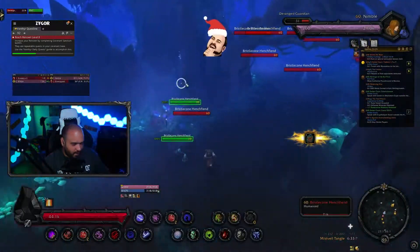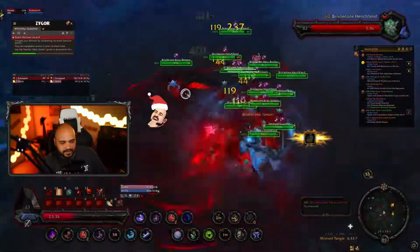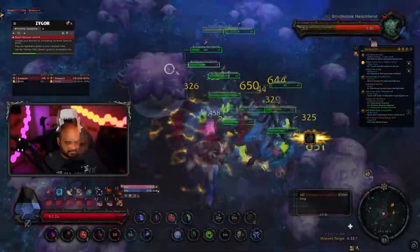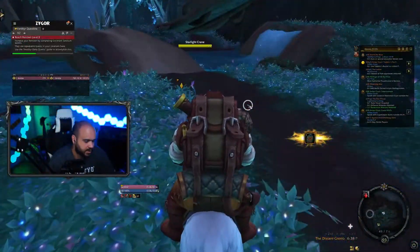Head to the three separate locations marked in Ardenweald and kill a number of elite enemies. I managed fine on my own, but bring a friend if you are having trouble. Once that is done, the mushrooms will open up the way for you and send you to the hidden island.